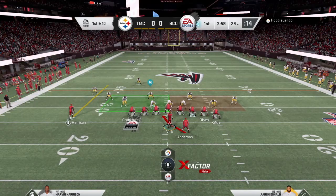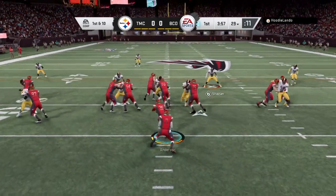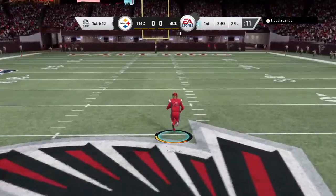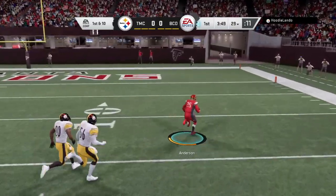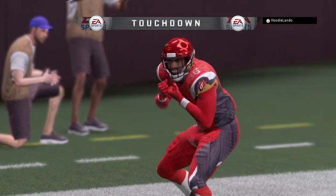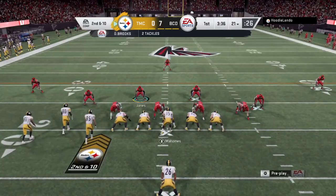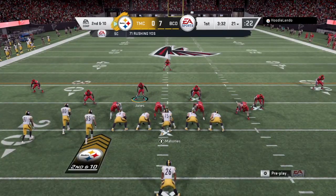First and ten, here we go. First thing we're going to do with CJ Anderson is give him a run right up the middle, see what he got. Oh look at this — CJ Anderson off to the races! First run of the day. Can't tell if that was good CJ or bad defense, but he's in the end zone. Let's go. Well, that's a great way to start off the video. Fresh off a little short vacation, and CJ Anderson busts out a long gain.